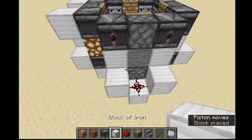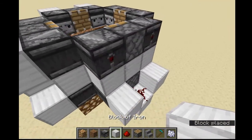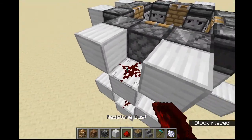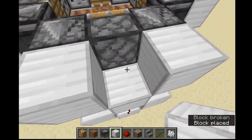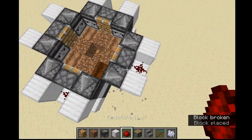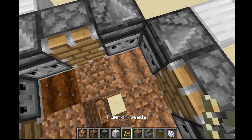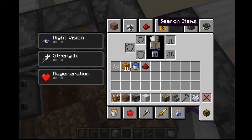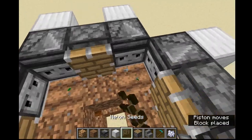Then do the same thing we did on the lower layer: place a block, block, block and redstone dust on each side. You don't have to use iron blocks — you can use whatever full block you want. Now I'll plant pumpkin seeds up here and melon seeds up here as well. A lot of people like to keep pumpkins and melons in separate towers just for organization's sake, but for tutorial purposes it doesn't matter.